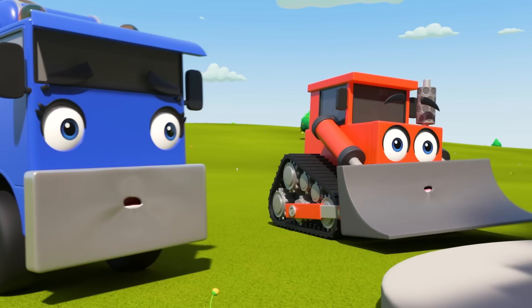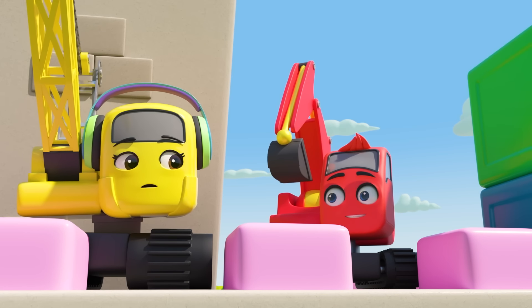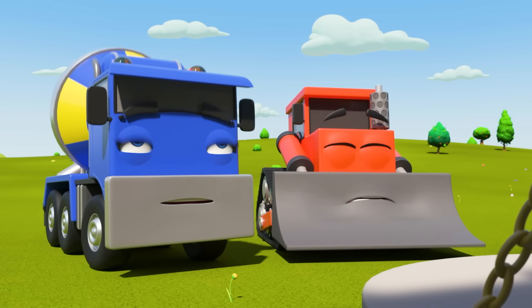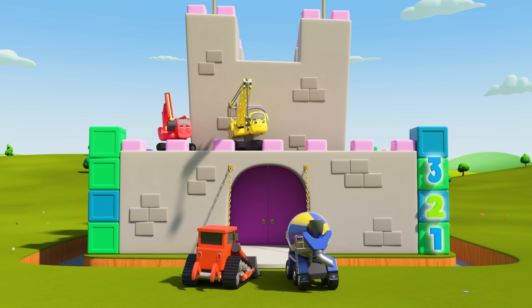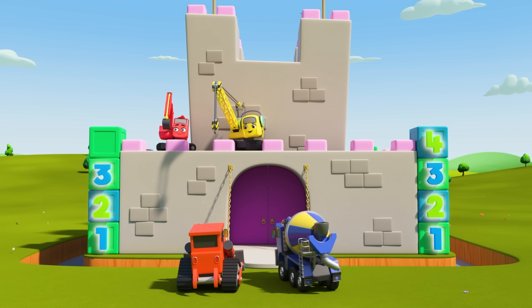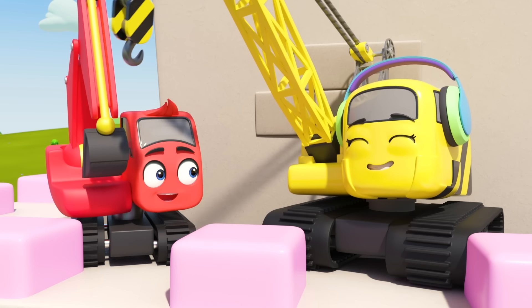But wait — I think Diggly has an idea! He's taking a block from the taller tower. Five minus one is four! Now he's adding the block to the shorter tower. One, two, three, four on one side — one, two, three, four on the other. They match! Nice work Diggly!